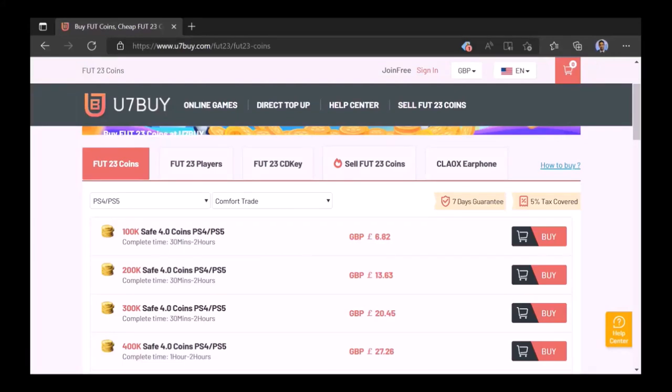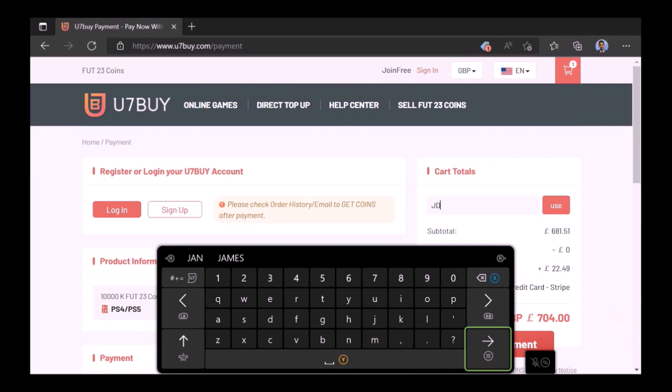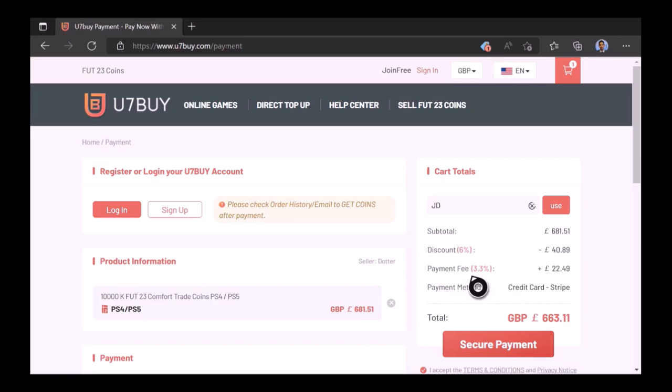Want to use icons like me? Of course you do. Well then check out Use7Buy, the cheapest, most reliable place to buy footcoins — the place JD Gaming uses. Type in JD for a cheeky 6% off. Link in the description.